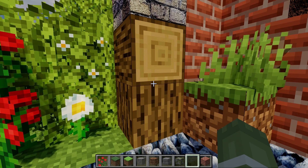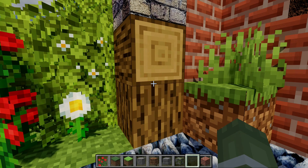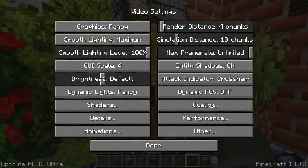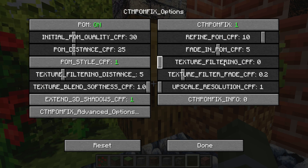This is the default look of Minecraft, and I'm going to walk through some of the texture filter options and show you what they look like. So if we go into the CTMPalmFix options, here we have texture filtering.